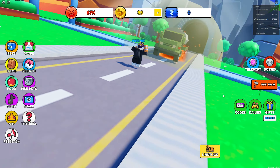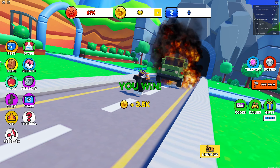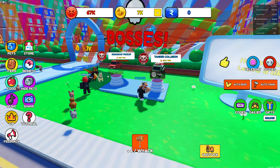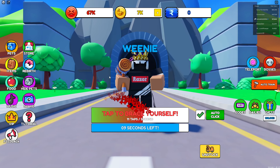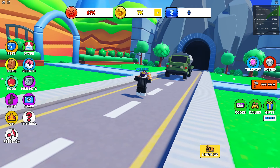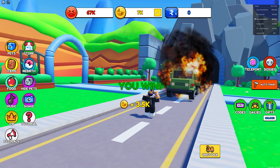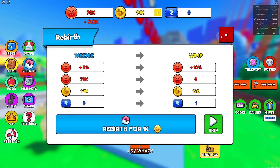No way — how am I that strong? I just avoided an entire truck — the truck literally bounced off me! I gotta do this a couple more times and then unlock the next area. It's literally bouncing back. There's also a new blue ticket currency — I don't know what that is.